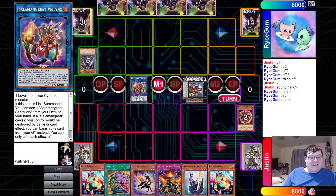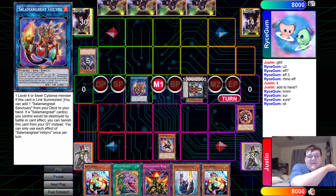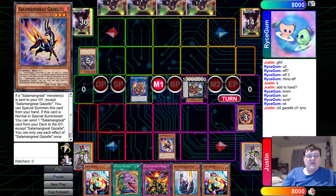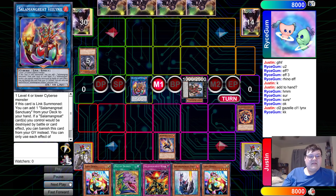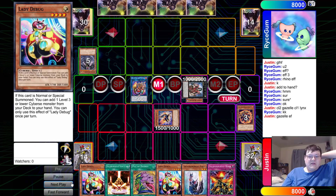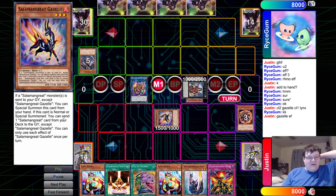If Vilenix is Link summoned, you can add one Salamangreat spell from your deck to your hand. Gazelle — if a Salamangreat monster is sent to your graveyard except for Gazelle, you can special summon this card from your hand. We have Chainlink 1 with Vilenix and Chainlink 2 is Gazelle on standby. We're going to go ahead and start resolving, getting to add the Sanctuary from deck to hand. Then Gazelle comes out on resolution.